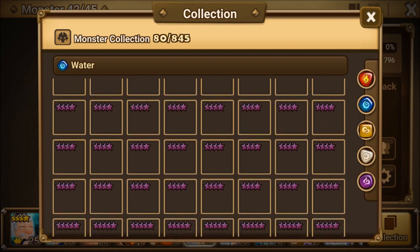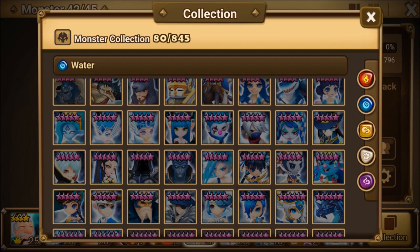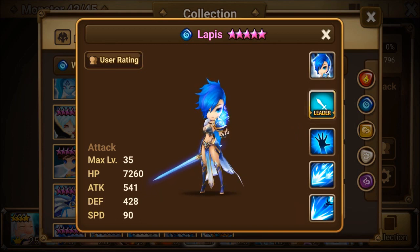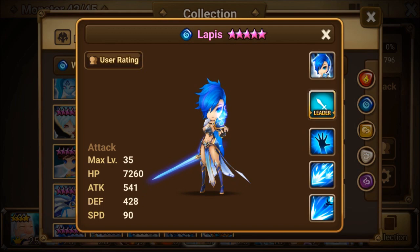Let's go and see the Awakened Water Knight here. It has a leader skill — it increases the attack power of all ally monsters by 25%. This is a good monster. Not bad at all. It's got good stats considering, but of course this is when it's a 5-star basic, but a very cool monster to get.